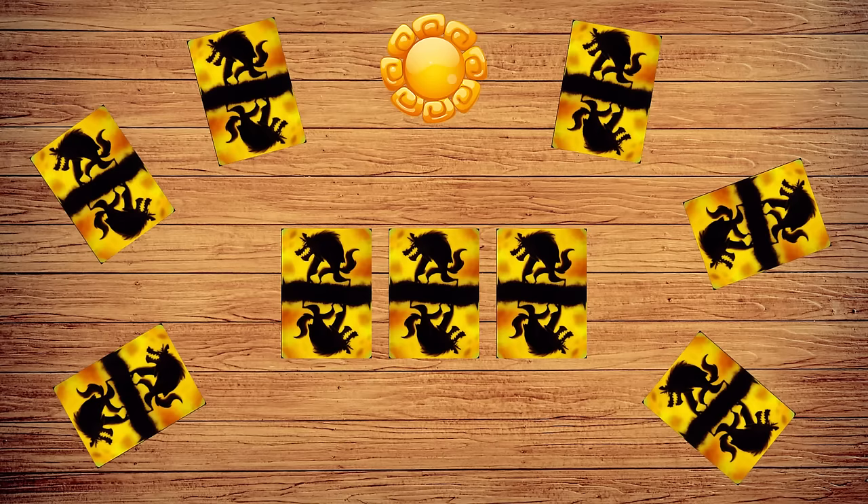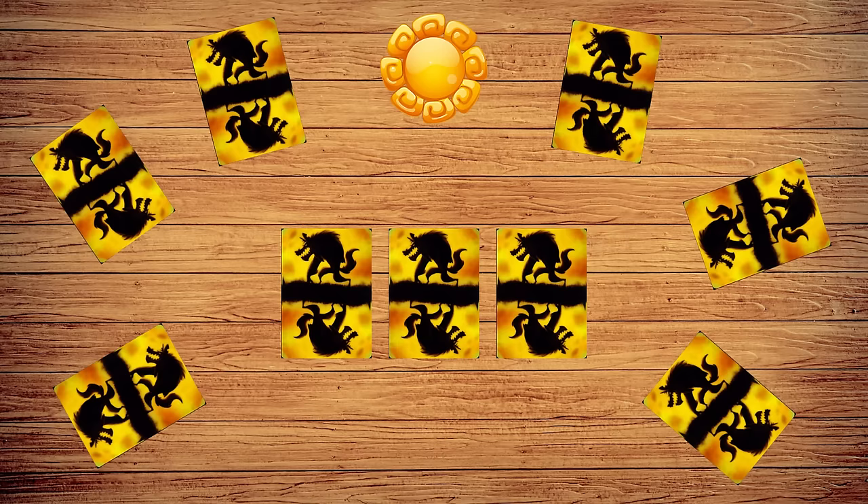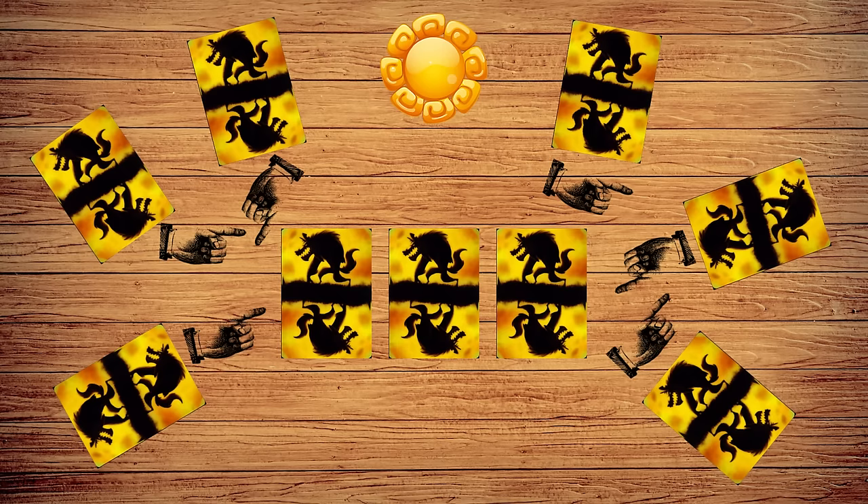During the day, players discuss what happened during the night, with the villager-aligned players trying to discover who has the werewolf card in front of them. Players discuss who they think the werewolf is, and after 5 minutes, vote on who to kill. On the count of 3, everyone points to the person they'd like to kill, and the player or players with the most votes are killed, flipping over their card.